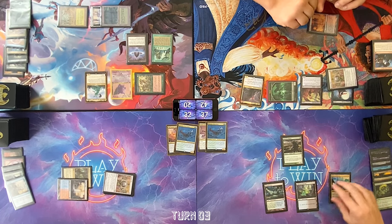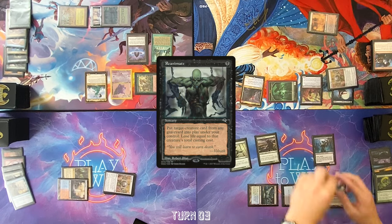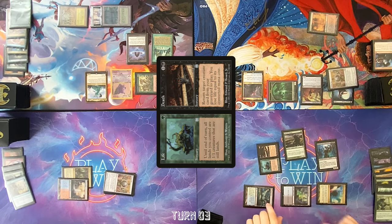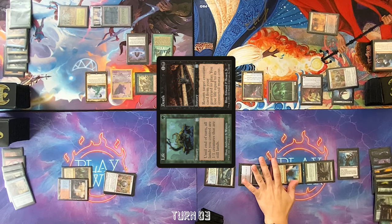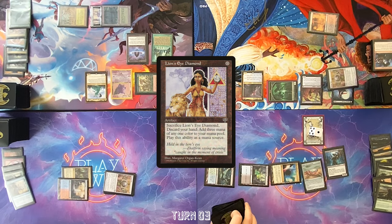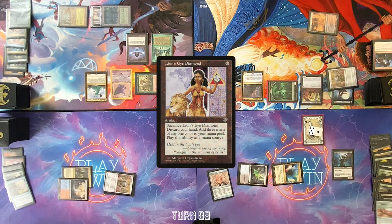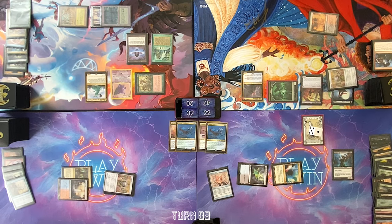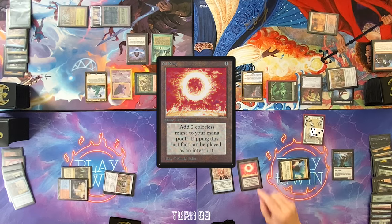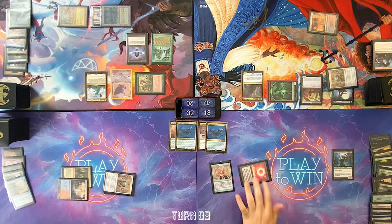Draw for turn. Play Mana Confluence. Cast Elvish Mystic. Cast Reanimate, targeting Razaketh. Razaketh comes in, I lose eight. Sacrifice Elvish Mystic, pay two life — first tutor. Sacrifice Avacyn's Pilgrim. Cast LED. Tutor again. Mox Diamond on the stack, discard Morphic Pool. Crack Lion's Eye Diamond, discarding Diabolic Intent, Savannah, and Consecrated Sphinx — three white. Sacrifice Underground Sea. One white for Sol Ring. Sacrifice my last creature — this is very all in. If he's going to have interaction, he's going to have interaction. I'm already this deep. I have a colorless floating. Cast Salvagers, attempt to return Lion's Eye Diamond.